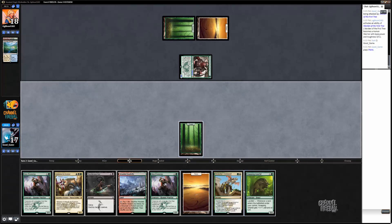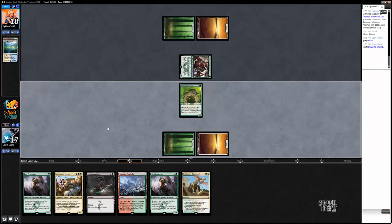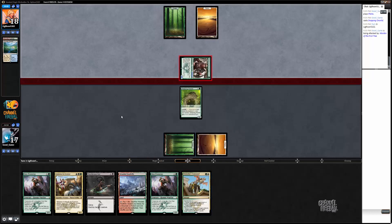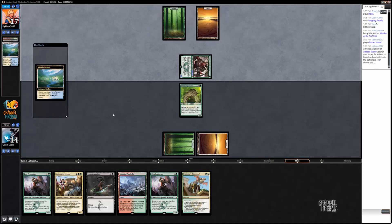That was a great draw. So now I can play this guy and obviously not have to play one of these Den Protectors. This guy also fights very well with Dromoka's Command. For example, if he just plays Anafenza here, I'm probably going to just play my fetch land and then fight because my guy will be a 5/5. But we'll see. Otherwise, it's likely I just play my own Anafenza if he just passes.